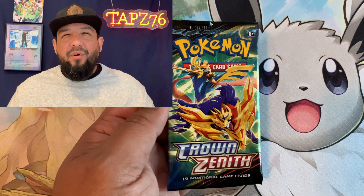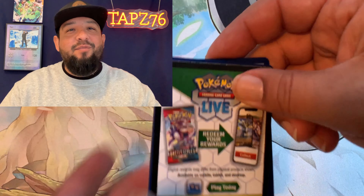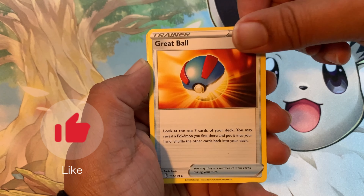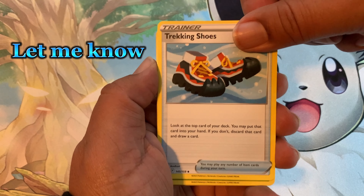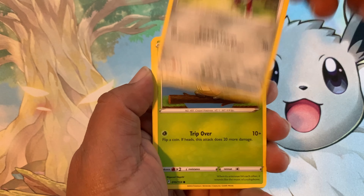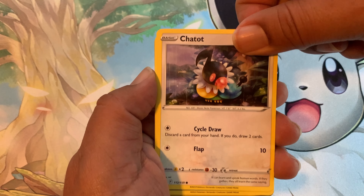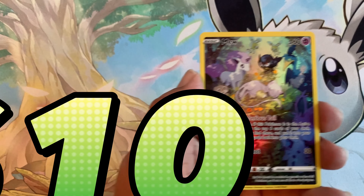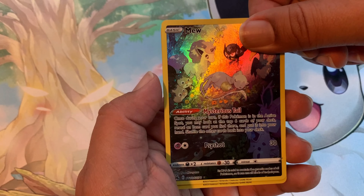I wasn't ready for the craziness that's about to unfold, and I don't think neither are you. We start off with this Psychic Energy, a little Carvine, Friends of Hisui, a Shaman, this cute Cricketot, a Yanma, a Mocha for the win. As I struggle to pull these cards that are stuck, I expose the bottom of the next two cards to reveal they're going to be some crazy hits. We pulled this amazing looking Erda, which I don't have — a nice addition to the binder — following up with the double banger with this little Serperior V-Max.